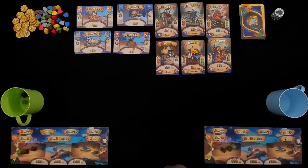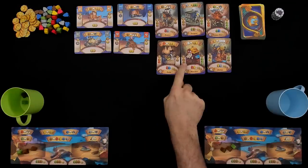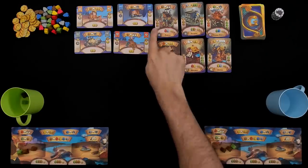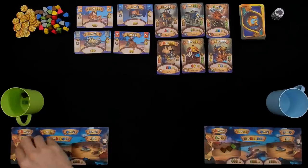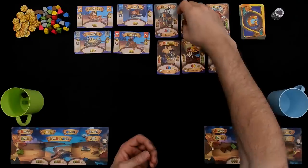But looking at the buildings that are available — remember, we're trying to build this new city. The main, most often way the game will be triggered is once a player has built six buildings. So I want to build a building. On the left side of each building it says what it takes. Two regular brown villagers. Two brown villagers. A villager and a soldier. A villager and a merchant. So I have two brown workers — how about I build something?